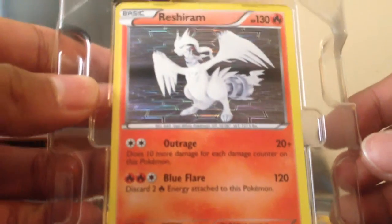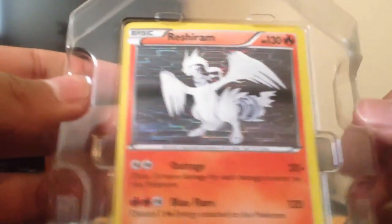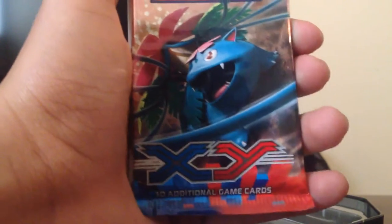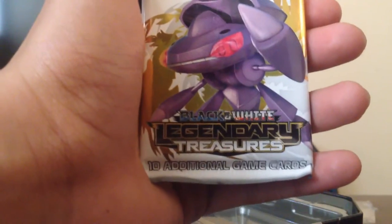I'm going to open this up. Here we have the Fire Reshiram promo card. It has Outrage with 20 and Blue Flare with 120. We're going to take that right out. Put that in the back. And we got our three TCG booster packs — we got Flash Fire, X and Y, and Legendary Treasure.